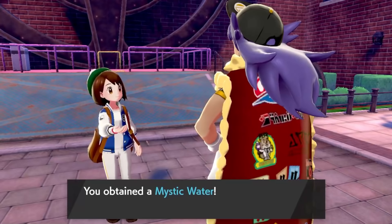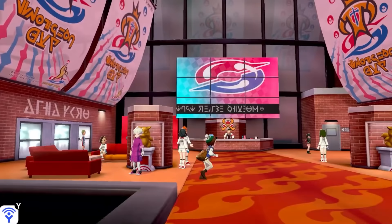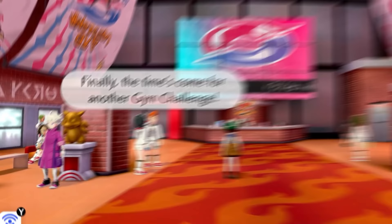In Motostoke, Leon hands me a Mystic Water, which I give to Sobble. Fun fact: Nintendo created the Mystic Water by collecting the tears of Pokemon fans during Dexgate.